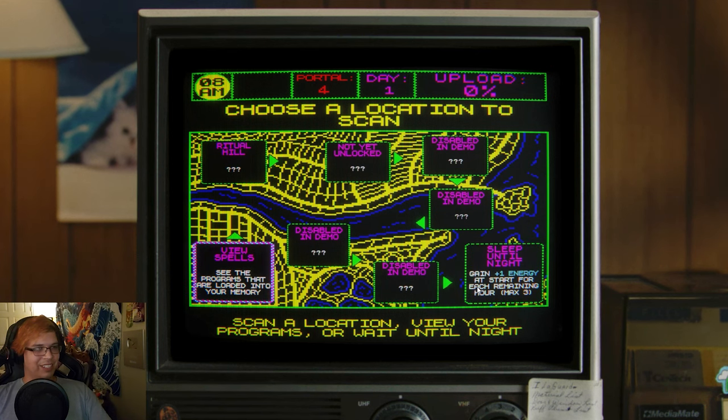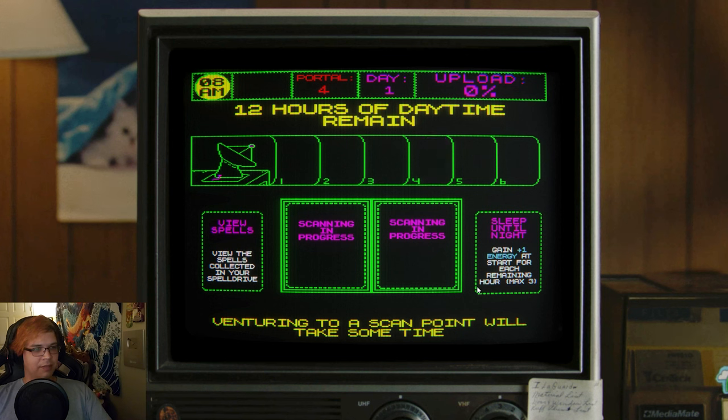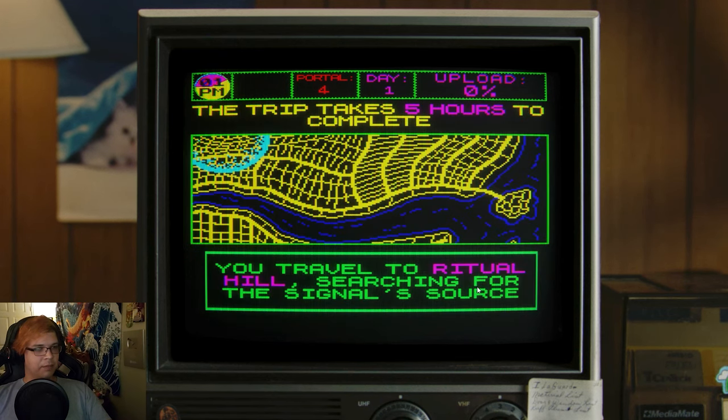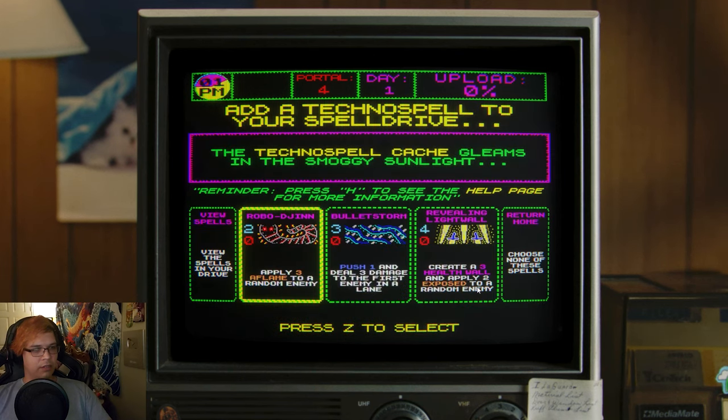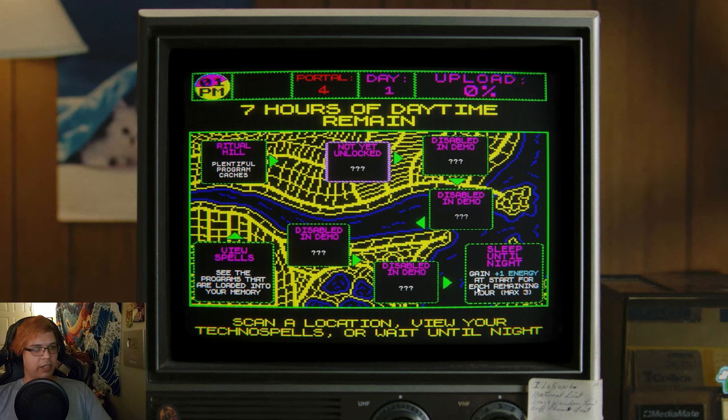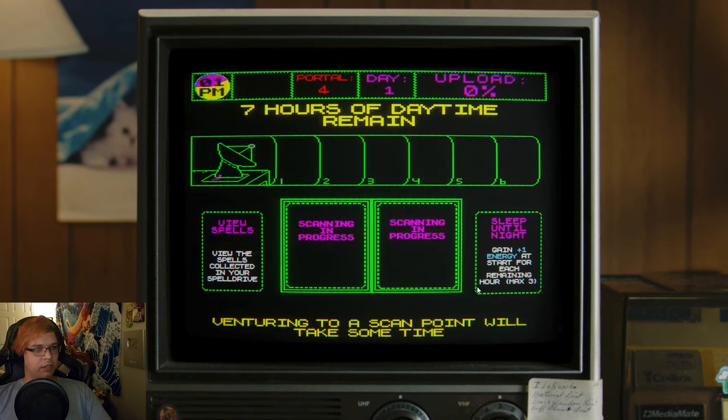I guess we'll go to Ritual Hill! Travel to the Hill, searching for the signal. Ooh! Three health wall there — we're gonna do that one. Scan it again!